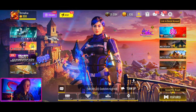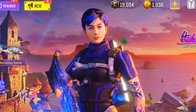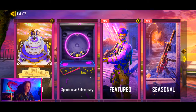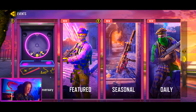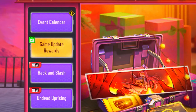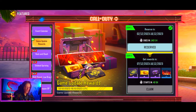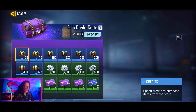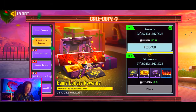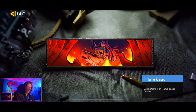We're here on Call of Duty Mobile. Go ahead and click Events on the left-hand side, scroll over to Featured, and go down to Game Update Rewards. Make sure you reserve your rewards — we have another 15 days till the new season. You can get a free gold crate coupon, two free epic credit crates, and this pretty awesome calling card. It's not animated or anything, but I like calling cards.